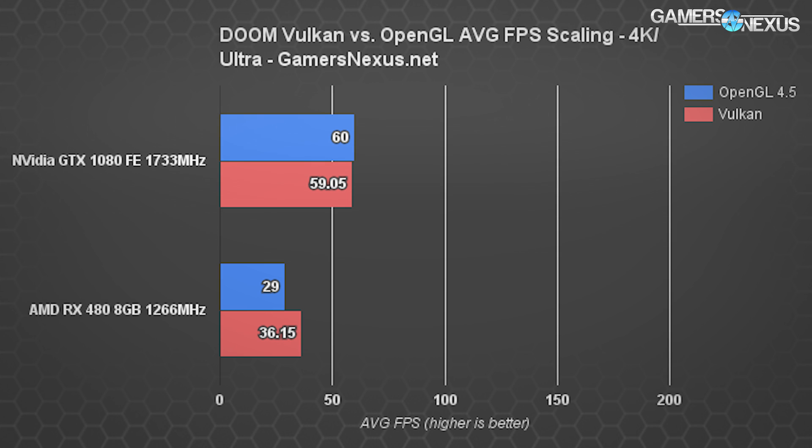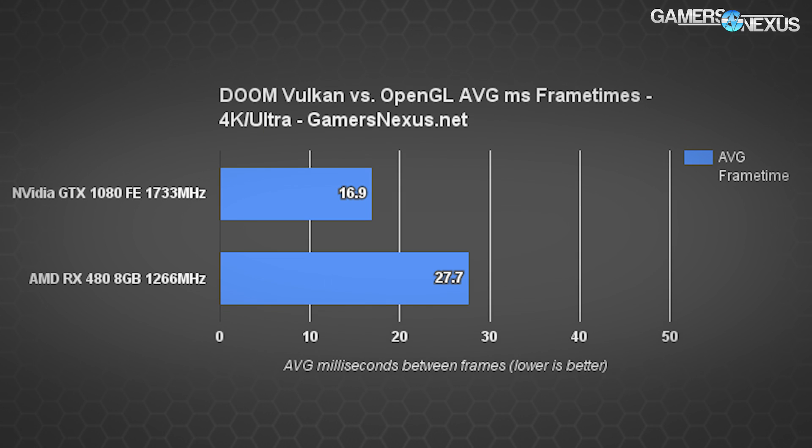At 4K Ultra, the GTX 1080 is effectively identical on OpenGL and Vulkan — there's really no difference. The RX 480 outputs a 24.7% increase from 29 FPS to 36.15 FPS, but it's still unplayable on either API, so don't read too far into that. The important point is that the RX 480's scaling has maintained across all three major resolutions, with big gains even at 4K. Latency on the GTX 1080 is about 16.9 milliseconds per frame on average; the RX 480 is about 27.7 milliseconds — again, totally unplayable.